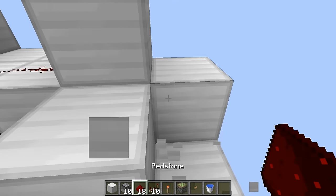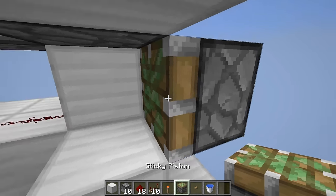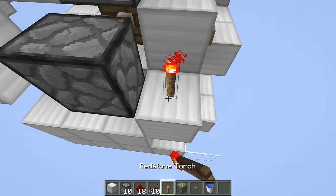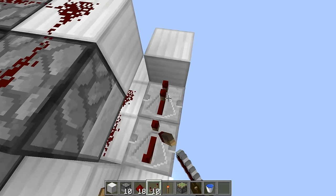Come on the inside here and place a temporary block so that you can place your sticky piston facing inwards. Then place your block here. After that, place your redstone torch here.